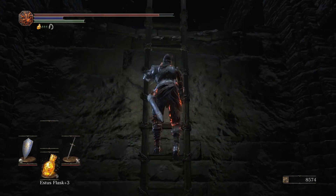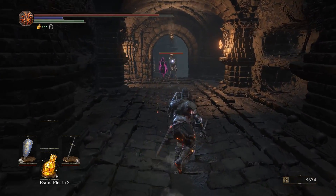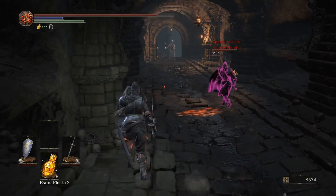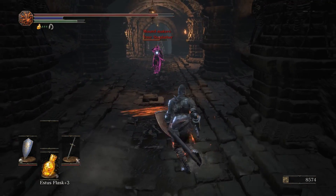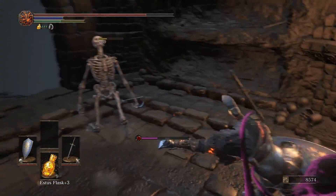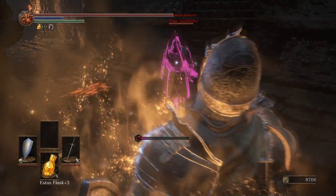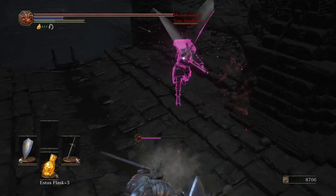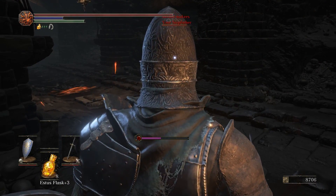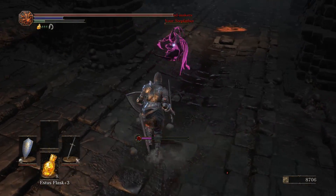So that was a soul we picked up and now we're going up the ladder — there's going to be a soul at the top of these stairs as well. The Grave Warden skeletons apparently only drop Alluring Skulls, but normal skeletons can drop the Scimitar, the Falchion, Longbows, Kukri, Carthus Rouge, and Fire Arrows. Their drops will be dependent on their particular equipment. I'm using the trap on the floor here to my advantage — I hit it so I can duck into a corner and heal because this guy's keeping pressure on me.